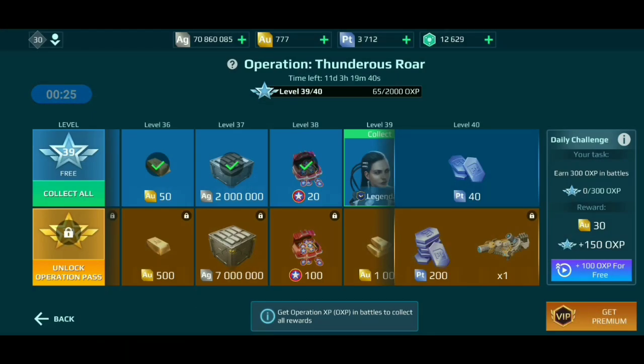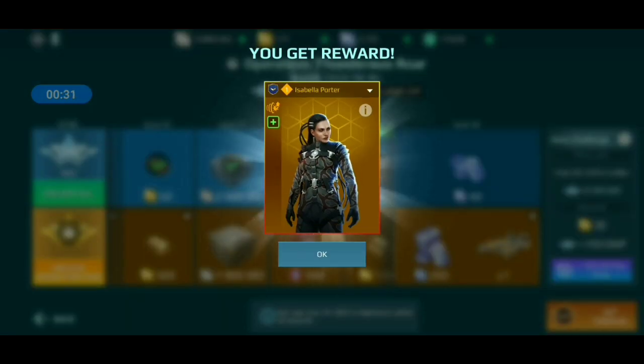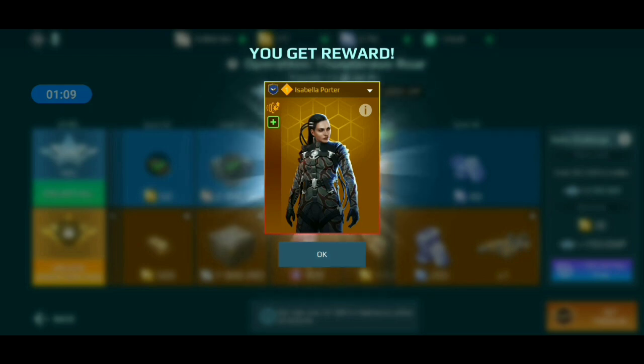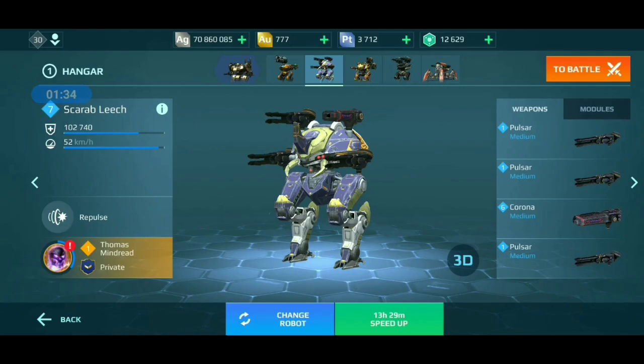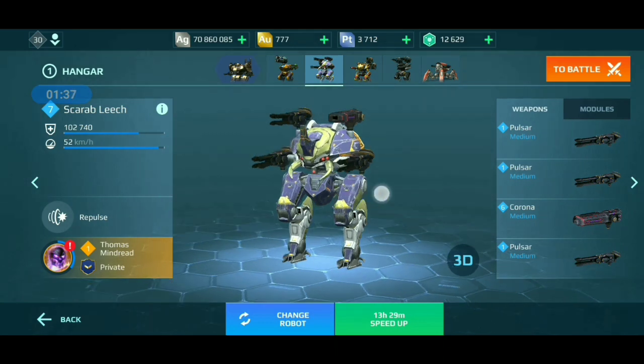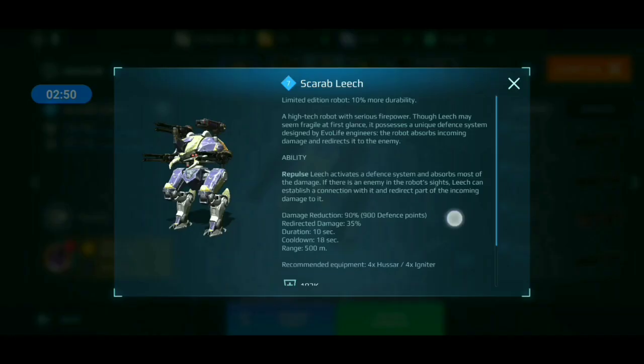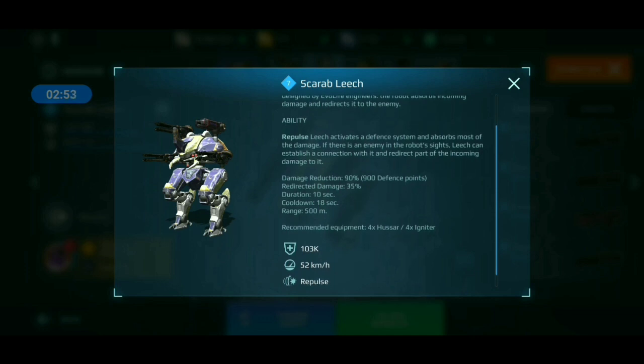Hey guys, ZapOphelia here, and today we're going to be testing which of the two leech legendary pilots is better. We just got Isabella Potter from operations. Her ability is: Isabella's devices damage redirected by the ability is increased to 60% from 35%, while incoming damage is reduced to 70% from 90%. Thomas Mildred, plain and simple, gives a 15% speed boost to the leech.